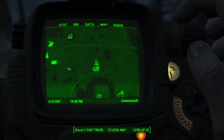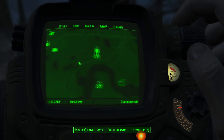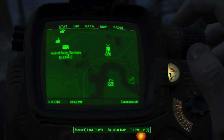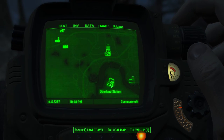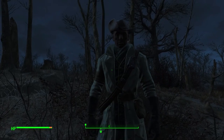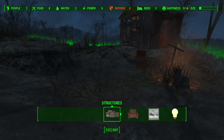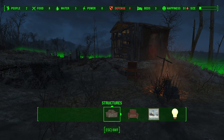I might actually be more inclined to go from here to here rather than the longer route, because we have to cross here anyway. But we're here at Ten Pines Bluff right now. If I bring up the workshop — oh, they actually have three beds but they have no defense. They'd probably like some defense.